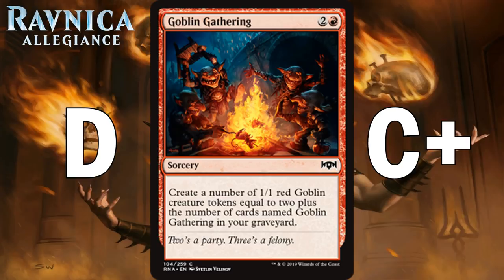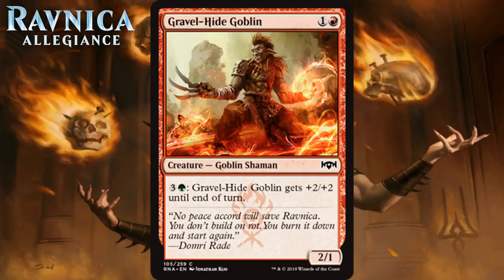Next up we have Gravel Hide Goblin, which for 1 generic and a red is a 2-1 Goblin Shaman at common. It has an activated ability that costs 3 generic and a green, and it gets plus 2, plus 2 until end of turn. 2-drops that can pump themselves in the late game are pretty nice — they give you utility all game long instead of just on turn 2. But they're never anything special; they're basically always a C-. The kind of 2-drop that fits fine into your deck, but is never going to be anything special.